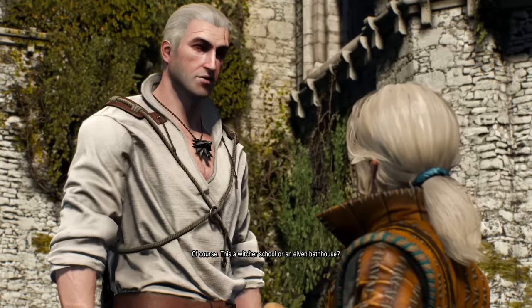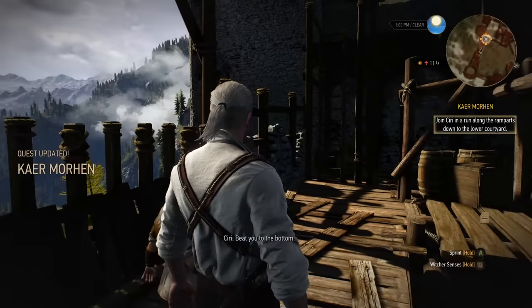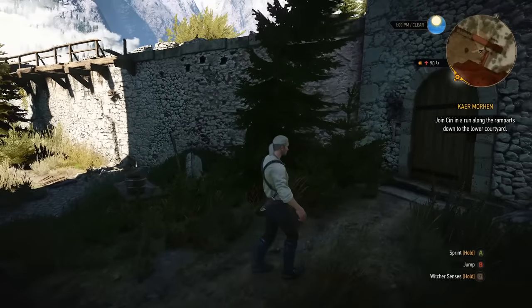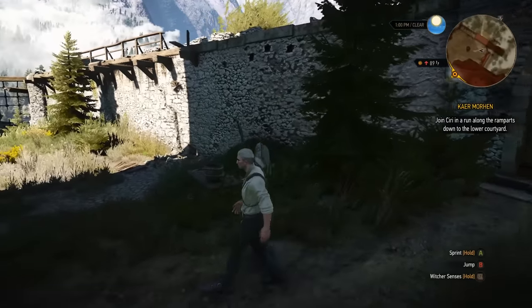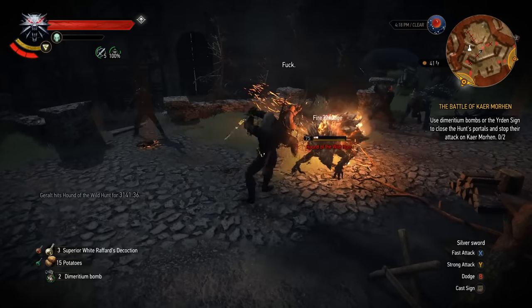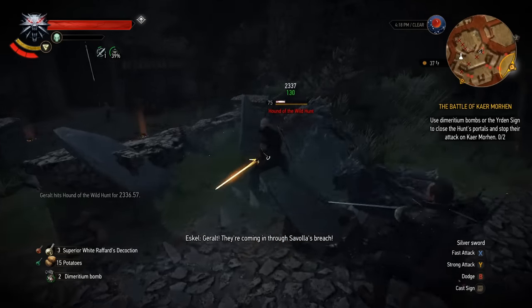There's no way you would even see this to begin with unless you specifically agree to race Ciri and then just don't do it, because that's the only opportunity to even get over there. Regardless, the devs were still paying attention to the very small details. By the way, that hole in the wall is the same one the Wild Hunt enter through depending on your choices during the Battle of Kaer Morhen: "Kero, they're coming in through Civola's breach!"